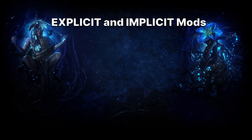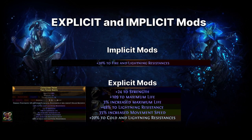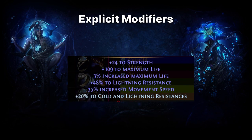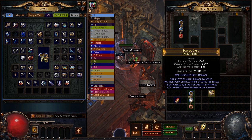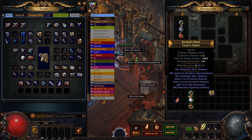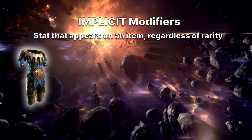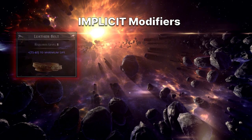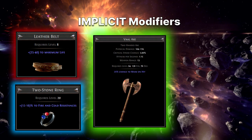Explicit and implicit modifiers. Modifiers are broken up into explicit and implicit modifiers. Explicit modifiers are the main ones you can adjust when crafting — these are the ones that change with the rarity of an item. If you use a chaos orb on a rare item, the explicit modifiers will change or re-roll. An implicit modifier is a stat that is intrinsic to an item; it's on an item whether that item is normal, magic, rare or even unique. For example, life on a leather belt, resistance on a two-stone ring, or chance to maim on a vaal axe.